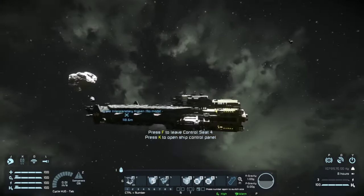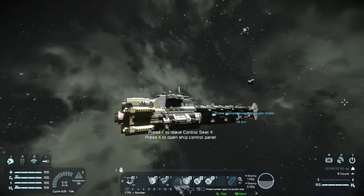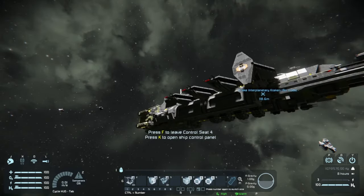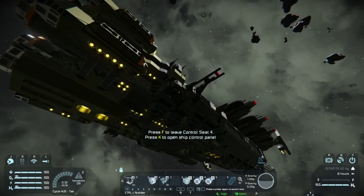Number six I believe has something to do with the landing gear on the bottom. Number seven and number eight — oh, there's a lift on the bottom of it! So it does have a lift. It's got an elevator, folks. We have an elevator, so it appears to have everything on there.